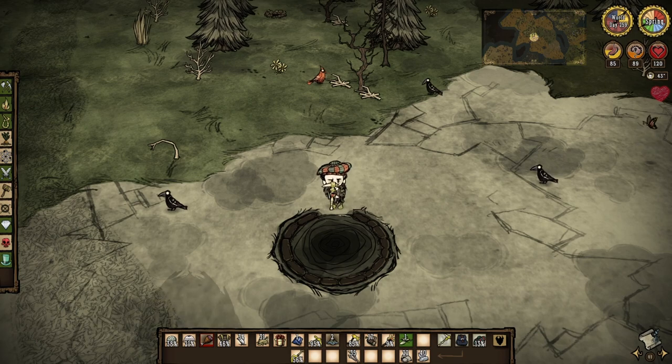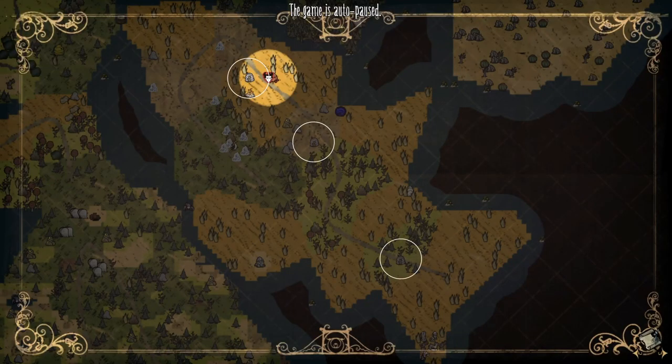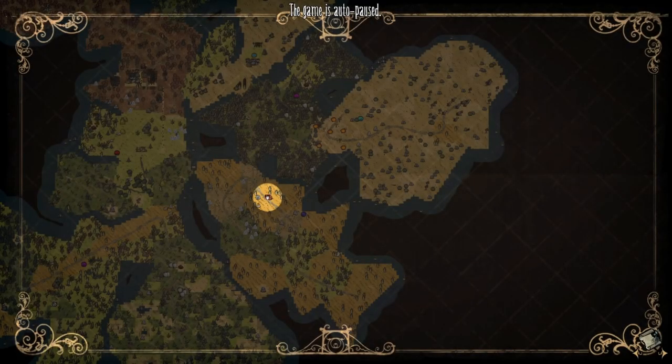The camp can spawn in any biome except the swamps. The world generates at least one walrus camp, but if you're lucky you can get a world gen with a triple walrus camp, and if you're really lucky you can even get four walrus camps.